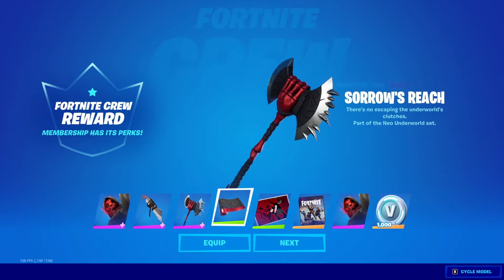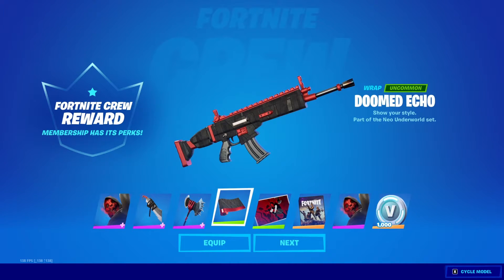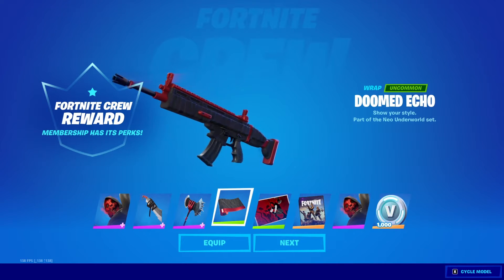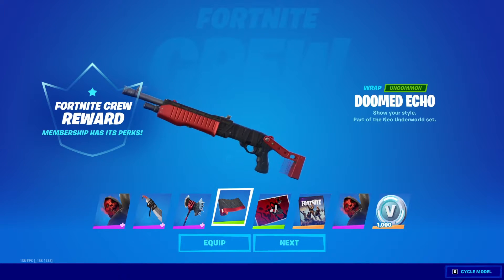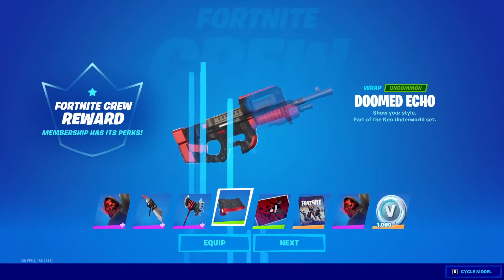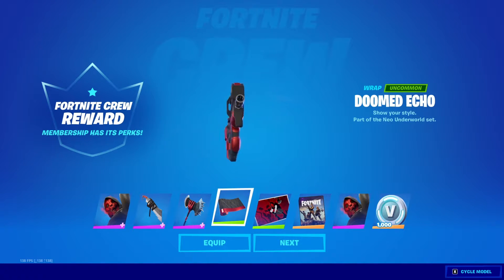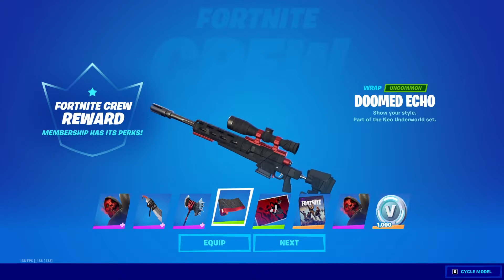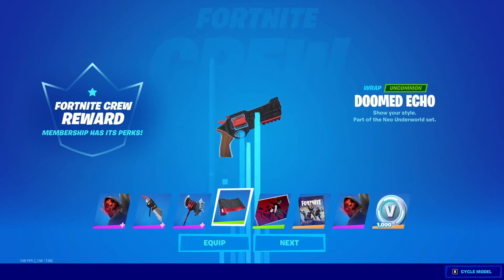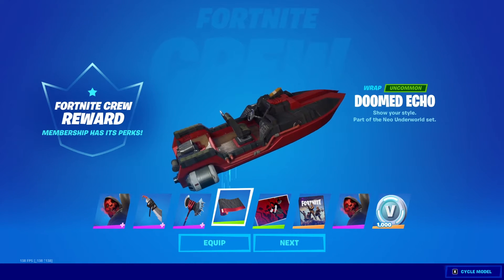We also have the Doomed Echo Wrap, and that's how it looks like right there. Let's cycle the models. Very cool — it's like a black and it's wrapped in duct tape it seems like, and it has the red areas. Very cool, I like it.